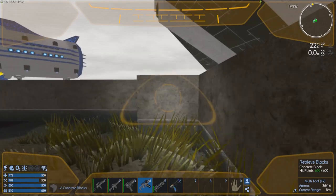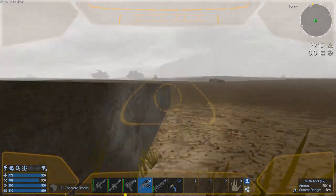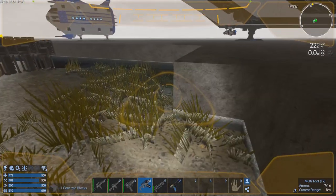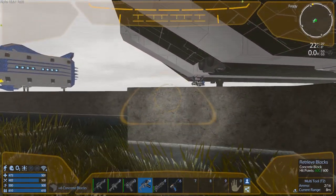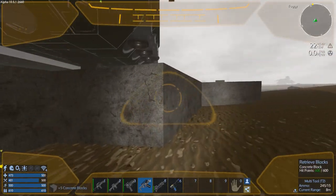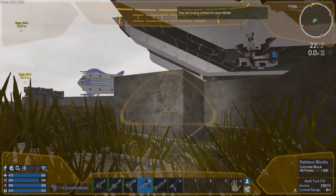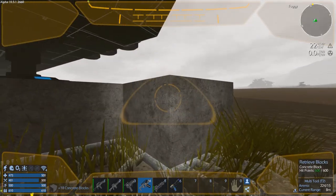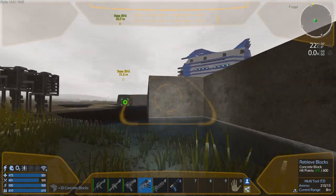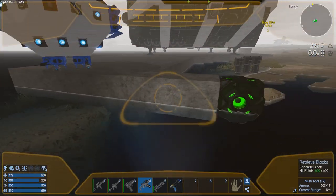It doesn't take much to pick up the concrete blocks. I don't find the multi-turret on the HV really much better than doing it by hand. I think they need to speed it up because it just doesn't seem productive when you can do it faster by hand. It seems a little weird to make a vehicle that's slower than what you can just hand-bomb it with the drone.